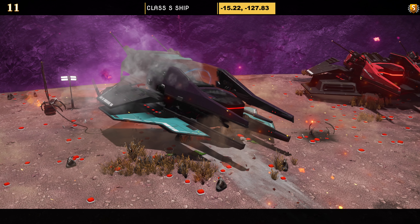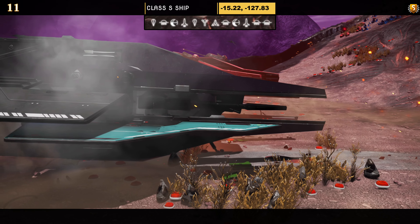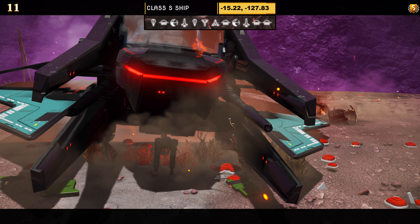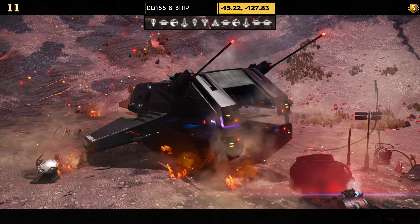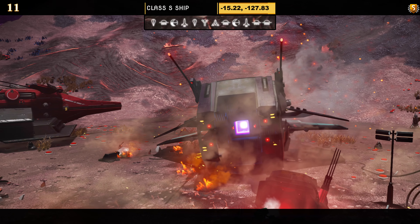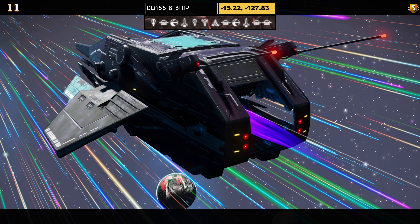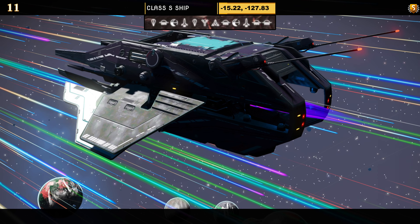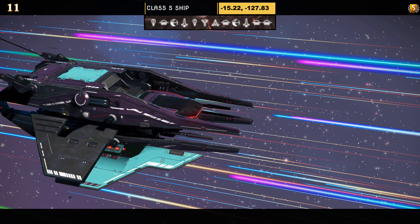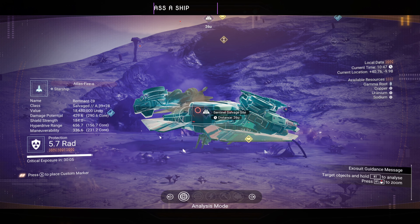Ship number eleven — class S. Another hauler, a very nice one if you like this color scheme: teal and black. It has a solid encased back, top and bottom, and prongs on the back that add to it. Supercharged slots: two on the right and two in the middle. In the sky it doesn't change much due to the solid encased rear, but it does look nice.